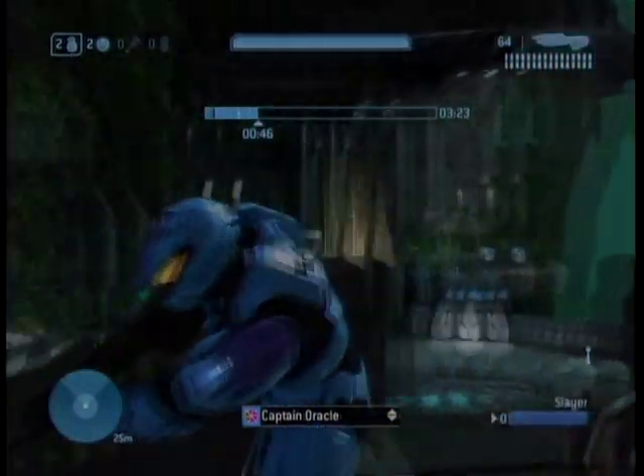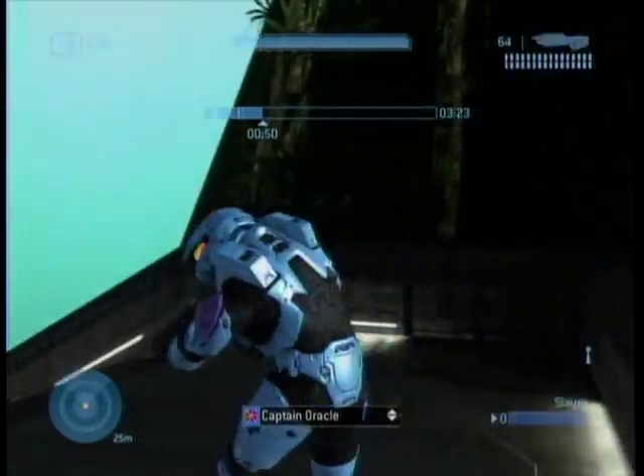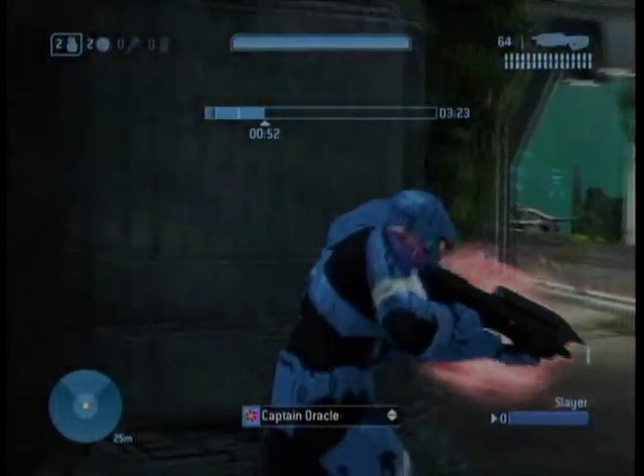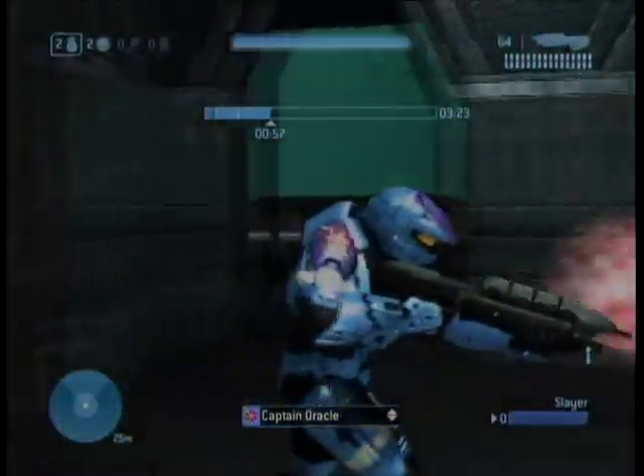Let's go on down to Sniper 2. At Sniper 2 you'll find an Overshield and a Carbine — two very useful weapons against your enemies.